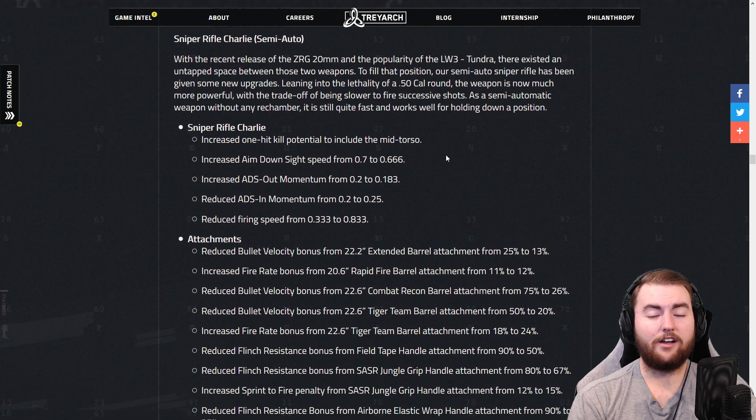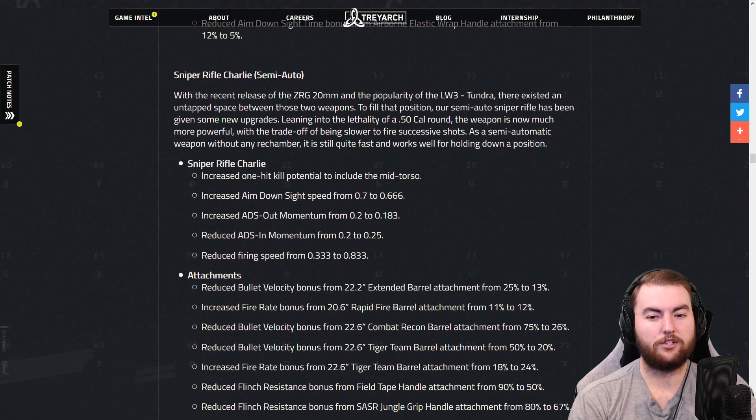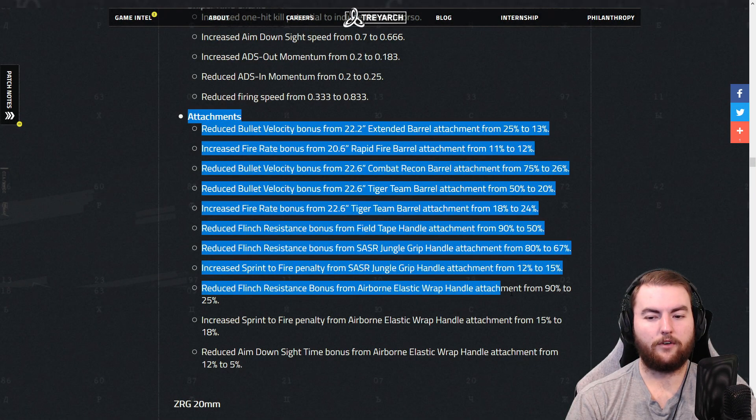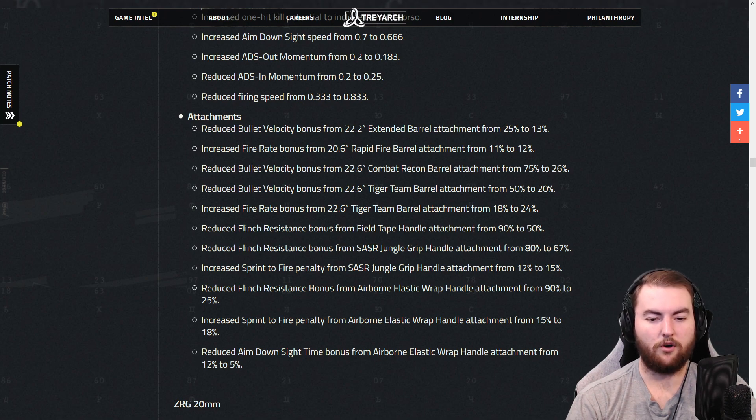This is the M82. They've actually made this a little bit better — they've increased the one-hit-kill potential to the mid torso, so you can get one-shot kills from a little bit lower down. They've increased the aimed down sight speed from 0.7 to 0.666, which is really nice. ADS momentum changed from 0.2 to 0.183, so it's going to be a little faster out and a little slower in. And they reduced the firing speed from 0.33 to 0.833. Similar changes to the attachments — flinch resistance and ADS bonuses all changed. These are going to be a little bit worse for snipers across the board, but they'll still probably be the better options.